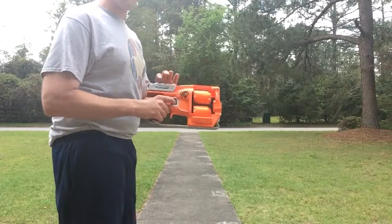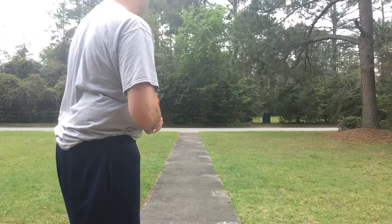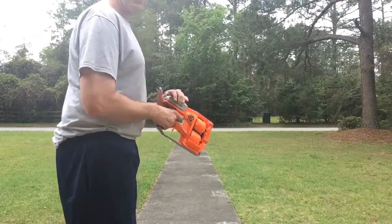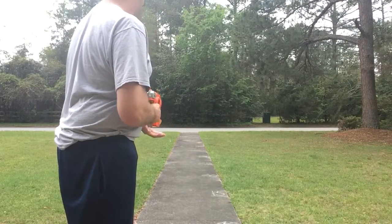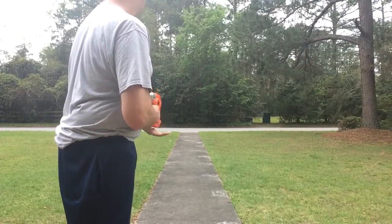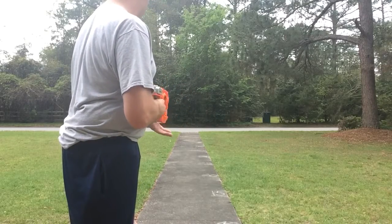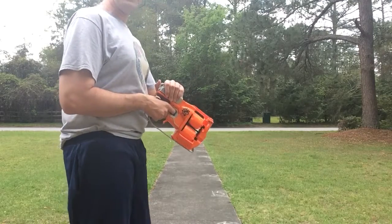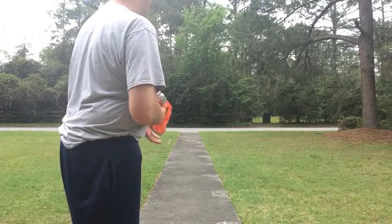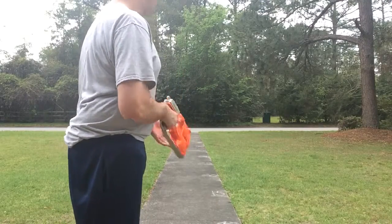Now we're going to get some Zombie Strike and Koosh darts in here and I'll let you know the ranges. I'm going to fire a little up. This is a Zombie Strike dart — 65 feet. That's a little up — 60 feet. A little up, Koosh dart — 55 feet. A little up — about 55 to 60 feet. Now I'm going to shoot a Koosh dart level. That was a little down, that went about 28. And Zombie Strike dart level — about 35.